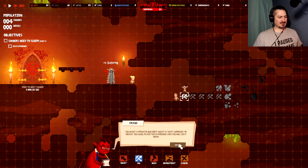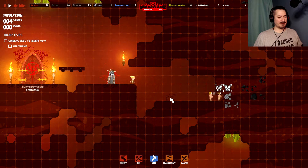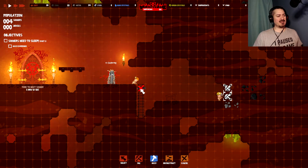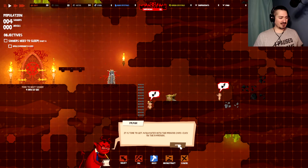Already got the resources needed. You want a private builder? You will place this paper box and you'll do it now. Paper box — boink — there you go! You guys have a bed now. We also need to build some ladders so you guys can get to places. I'm not sure how I should feel about all this. It's time to get acquainted with the provide card — click on the paper box.